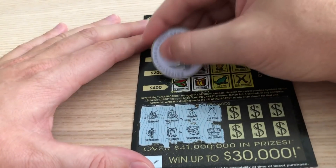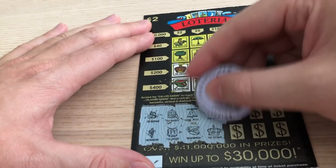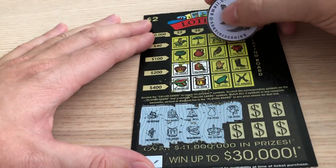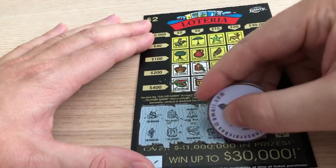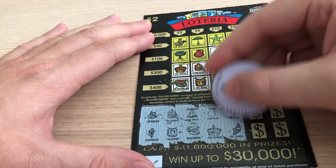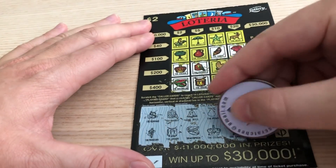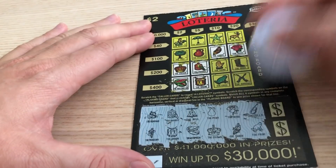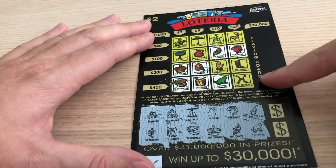We've got the Crown. The Rose — we've got the Rose. The Canoe — we have the Canoe. We've got the Cello — do not see the Cello. The Frog — here's the Frog. We are lined up sweet here. If we've got the Arrows, that would be a $400 win — that would be phenomenal.